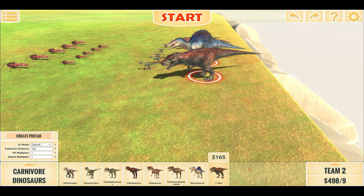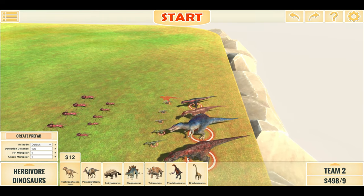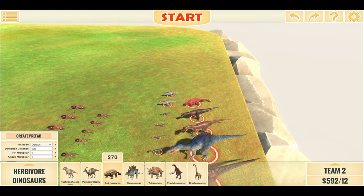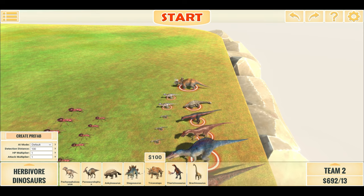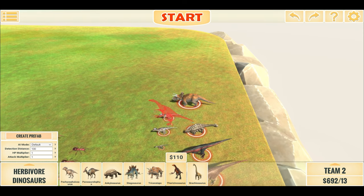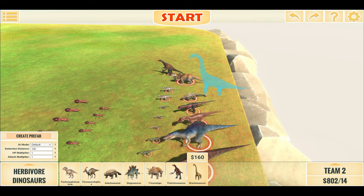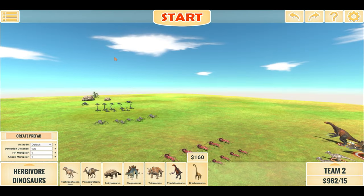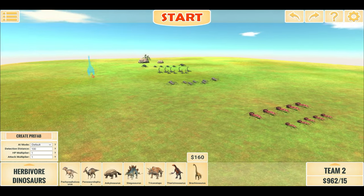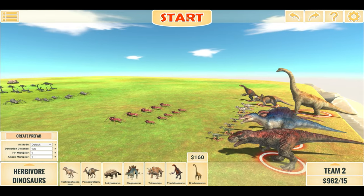Let's go to the Herbivores. We have 2 Pachycephalosauruses and 2 Ankylosauruses, 1 Stegosaurus, 1 Triceratops, 1 Therizinosaurus, and lastly a gigantic Brachiosaurus. So this is our team — let's race up against the giant wave of evolution up to the Giant Queen Mantis. Without further ado, let us begin.